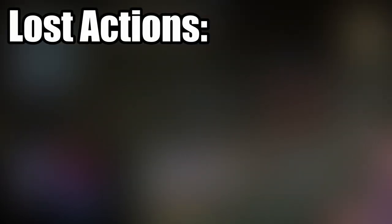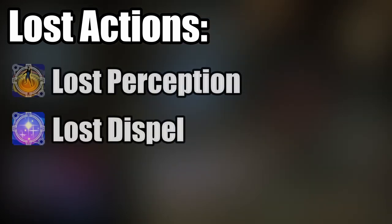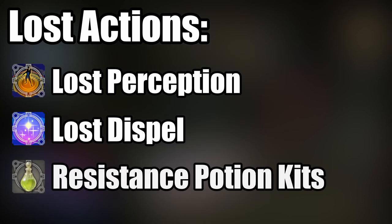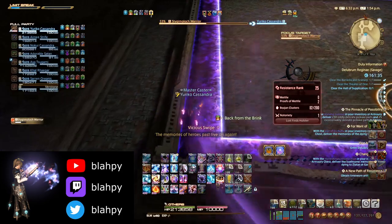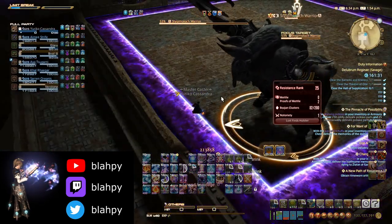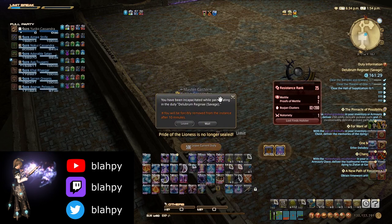As the player in your group who will take on the duel, you need to come equipped with some additional actions. Lost Perception and Lost Dispel are both required to complete the duel, and I recommend taking some potion kits as the damage can add up in this fight. I also recommend having a Reraise active, as if you die in the duel you will be trapped with no one able to access the area to resurrect you.